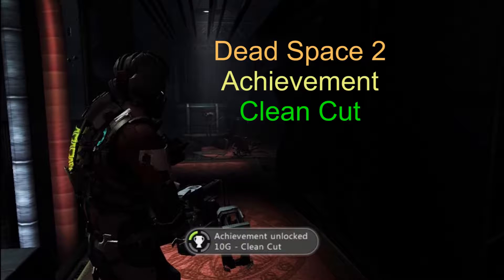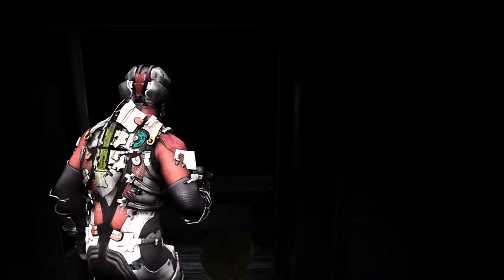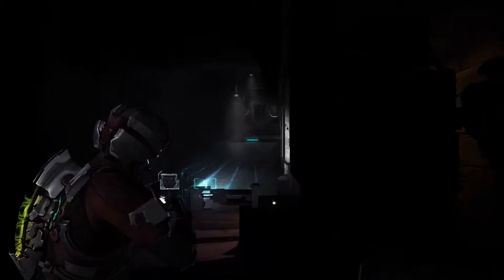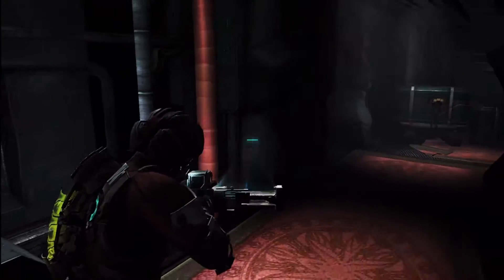Dead Space 2, working on the achievement Clean Cut — double-A gamer for life. I kind of knew this point was coming up, so I backtracked to a store and got my line gun. Basically, we need to cut the three arms — three tentacles, whatever you want to call them — off a lurker. Pretty much remembered this spot was coming up.